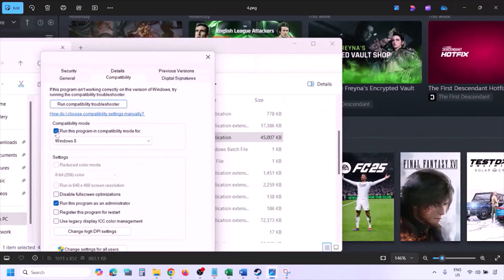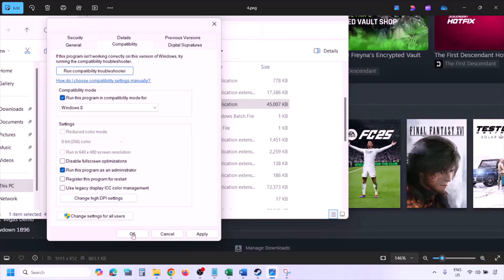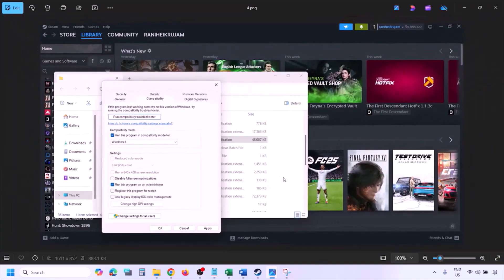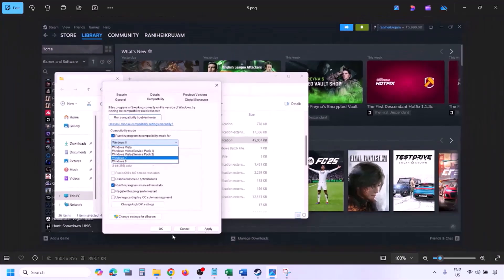Still not working? Put a check on the compatibility mode box and select Windows 8 from the drop-down option, then hit Apply and click OK and launch the game and check. Still not working, select Windows 7 instead, hit Apply, click OK, and launch the game and check.